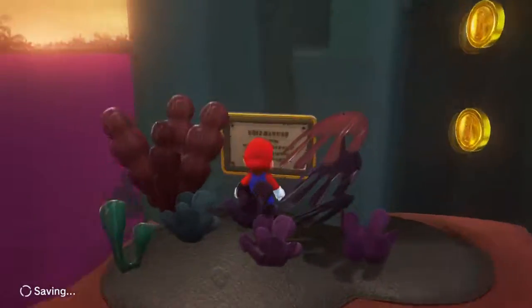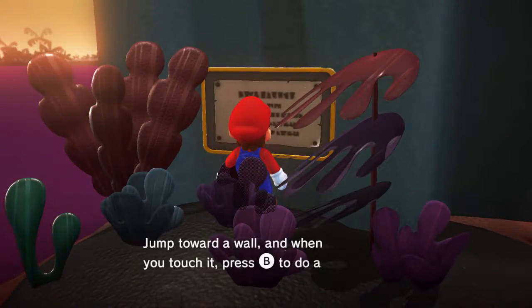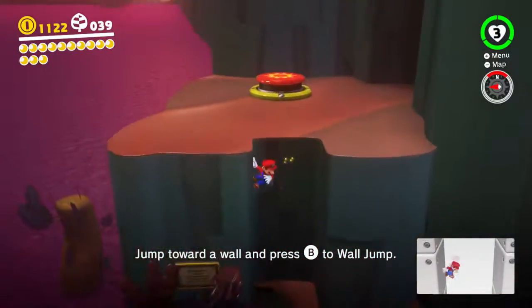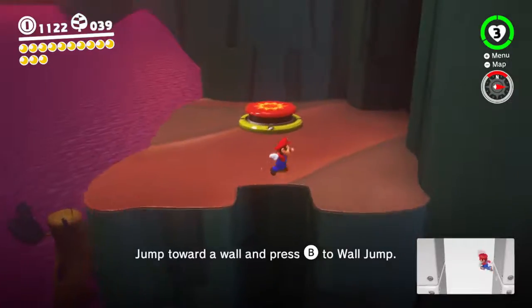This is probably going to say about wall jumping, right? Wall jump. Yep, okay, we know this. It says press B to wall jump, but you can also just press A.